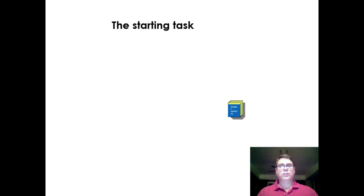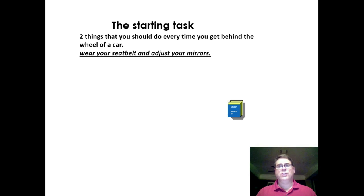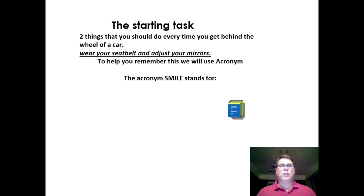The starting task: there are two things you should do before you get behind the wheel. First, look around your car — check underneath for anything or anyone, like a child hiding under it during hide-and-seek. Second, when you get in the car: wear your seat belt and adjust your mirrors. To help remember, we use the acronym SMILE: Seat adjustment, adjust your head rest so you don't get whiplash, Mirrors, Indicators, Lock doors, and Engage the seatbelt.